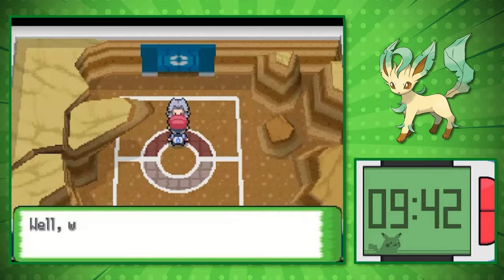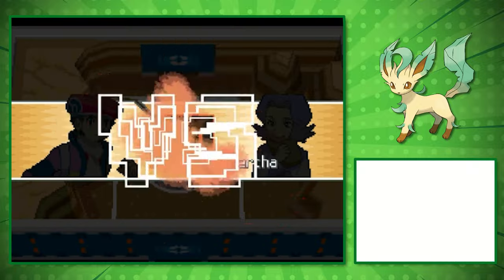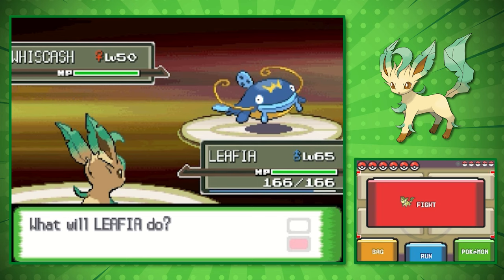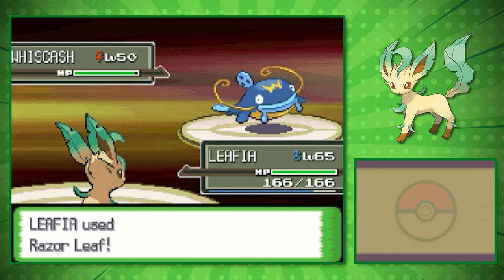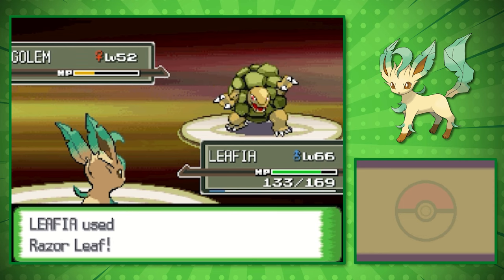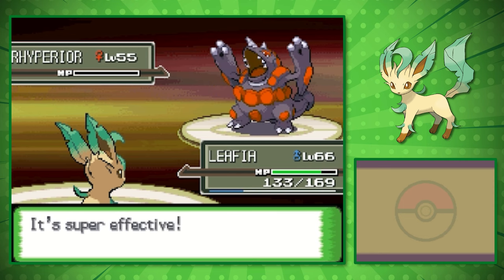The next Elite Four member is Bertha. She mainly uses Ground types, but we are leagues ahead of her with our Grass typing, so it doesn't really matter what she does. We swept the entire team with Razor Leaf — totally consistent. Gliscor did manage a little bit of damage, but it was nothing to worry about. We're two-fifths of the way through the challenge, but this is where things become interesting.